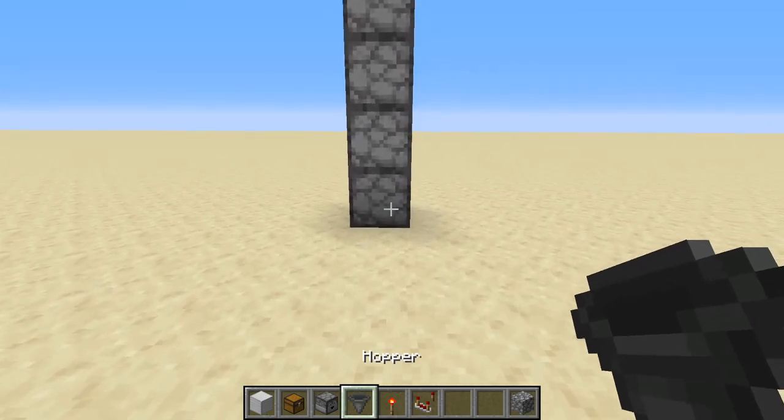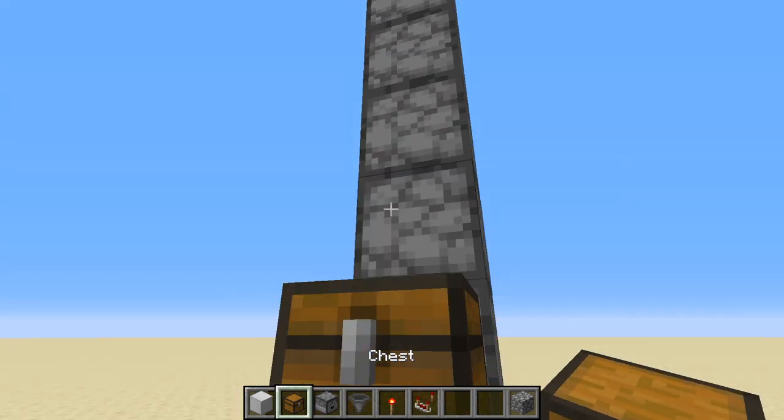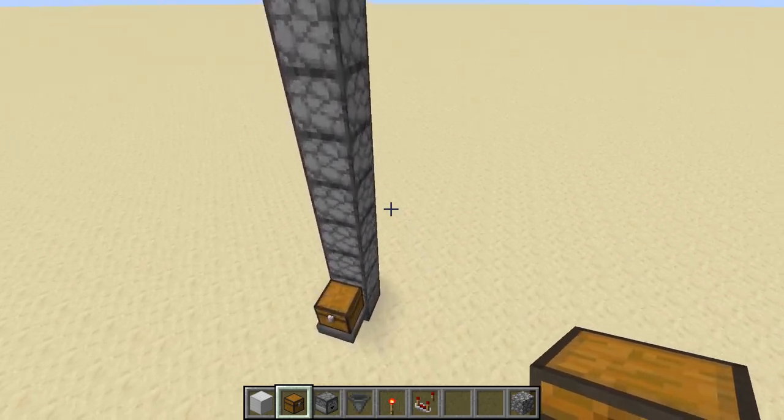Now down at the bottom we're going to put where we put the input. We're going to have a hopper feeding into that bottom dropper and a chest. This is where we put stuff that we want to go up in our dropper elevator, and right now I'm going to put a chest on top to receive those items.